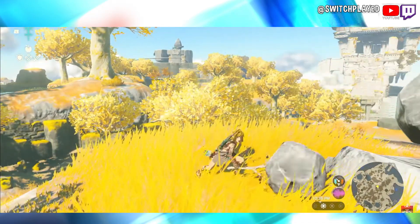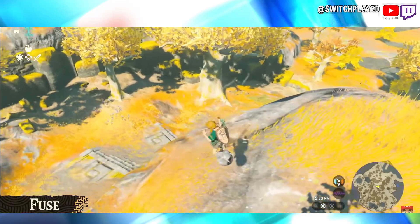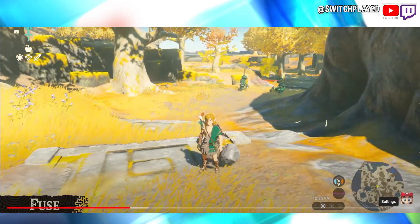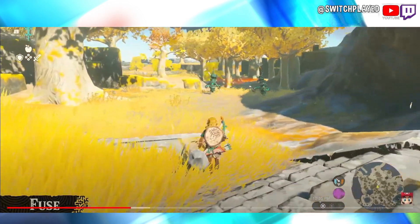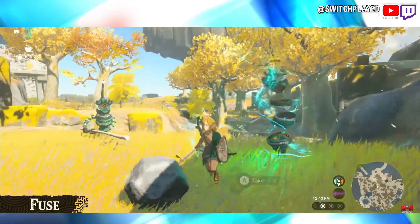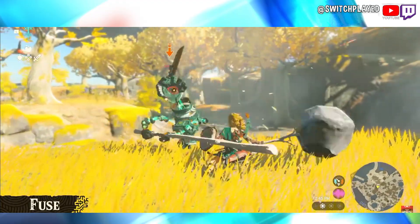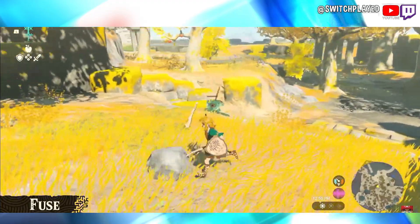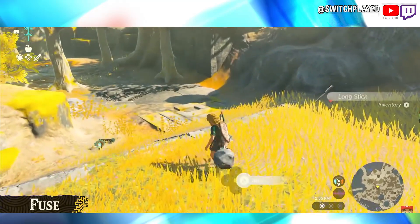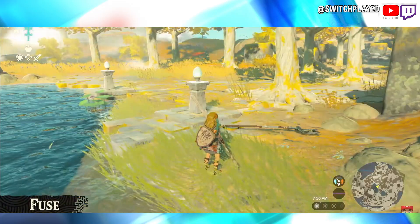We can stick them together — oh my god, we created a makeshift hammer! This is called Fuse. You can stick objects together to create new weapons with various effects. Let's take on another Construct with this fused weapon. We're dealing with two of them at once — we beat one. I would imagine a boulder should do a lot more damage than a branch, and it took just about as many hits.